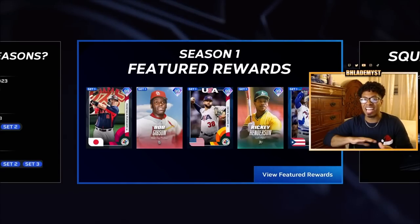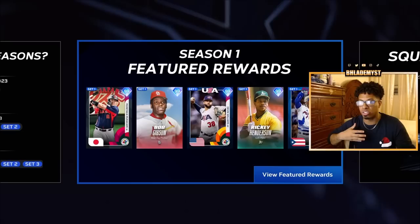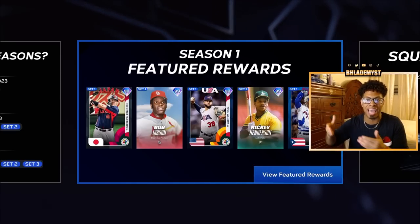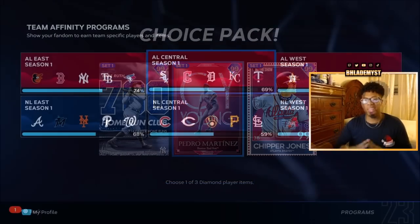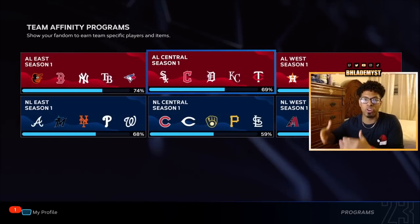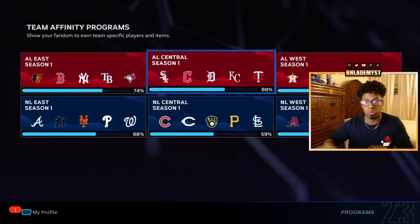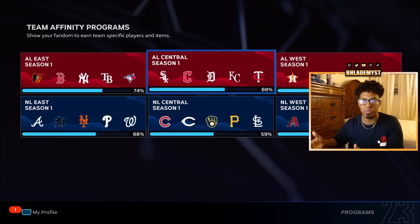Keep in mind the wildcard slot is interchangeable, so you can swap out Chipper Jones for Francisco Lindor, Bob Gibson, or whoever you want. Now, why is the set one collection important? You can min-max and collect at least 140 set one players for absolutely free while selling all the other set one players in order to complete the live series collection.